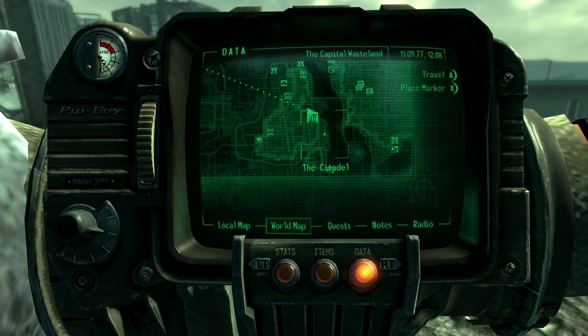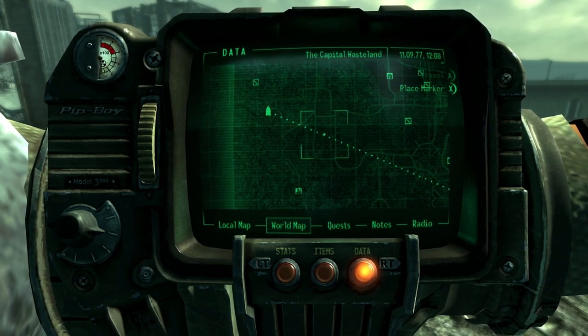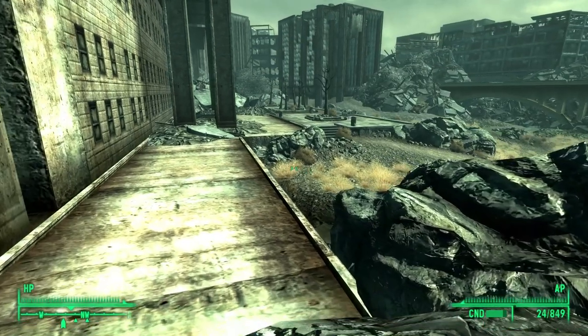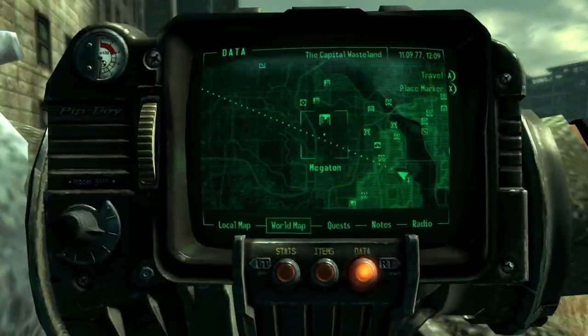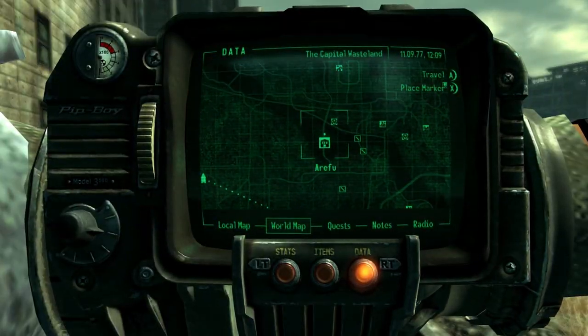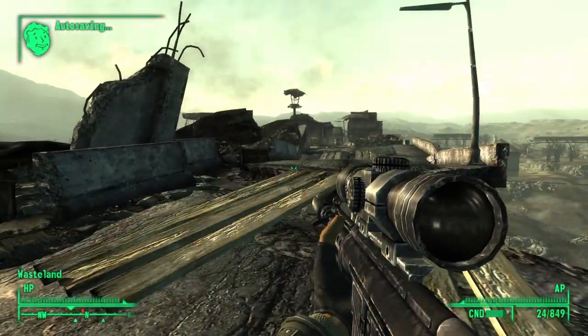After talking with Scribe Rothchild in the last part, and using the Vault-Tec terminal, that's where we can find a GECK. I'm going to fast travel to get closer — that's where we can find a GECK.